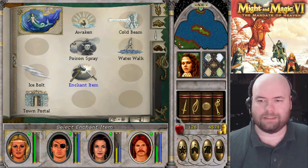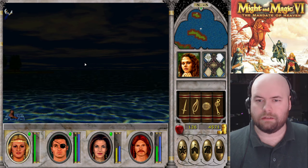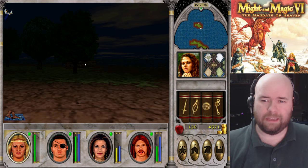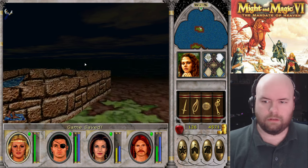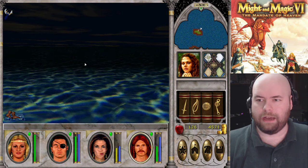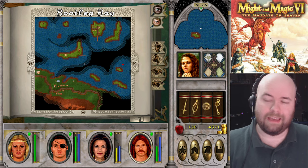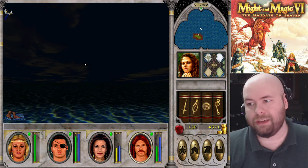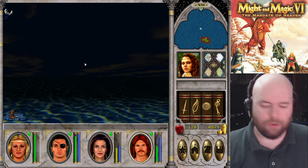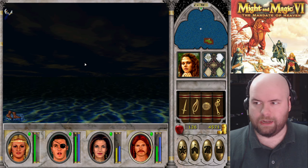Being low level means everything lasts so little time-wise. What was that fountain? Was that a bonus to accuracy maybe? Probably a permanent stat increase that I'm now too high stat-wise to get. That's the one downside with going immediately to the Shrine of the Gods — you can't get as many of the early stat increases because your stats are already too high. We've pretty much finished off the map, so I'm going to walk straight to where I need to go.